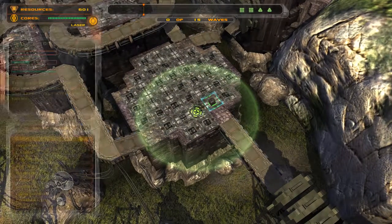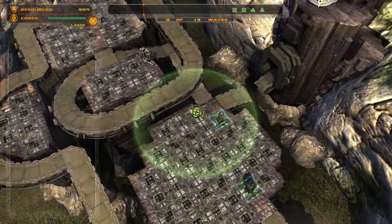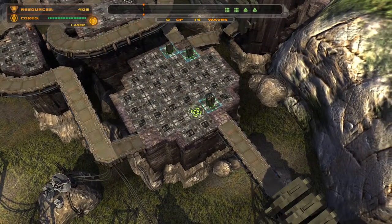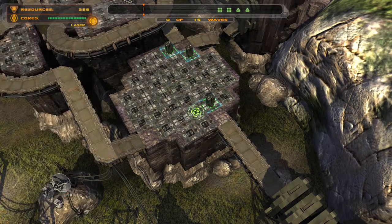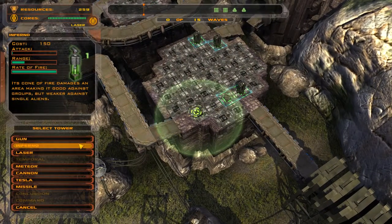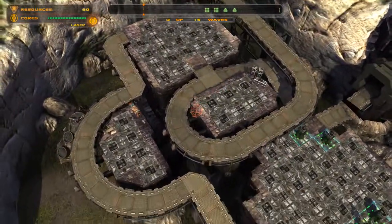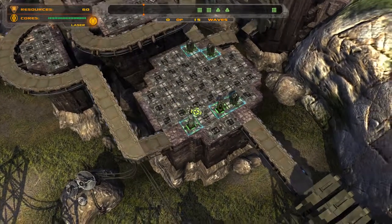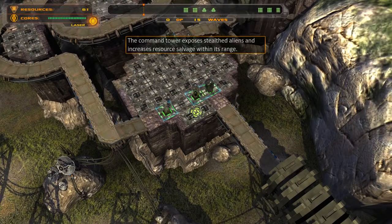Gun tower — and we're going to get that blocked. Inferno tower and laser tower. This might not be the best, but it's going to give us a chance to get some money going. Let's speed this along.